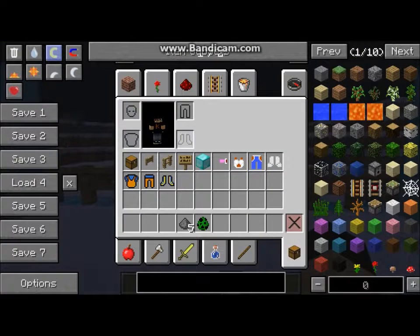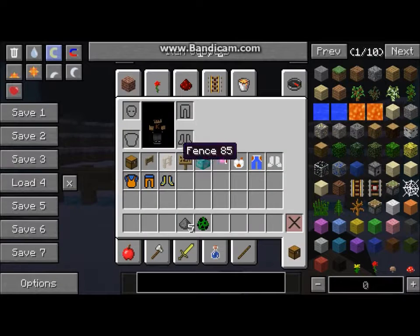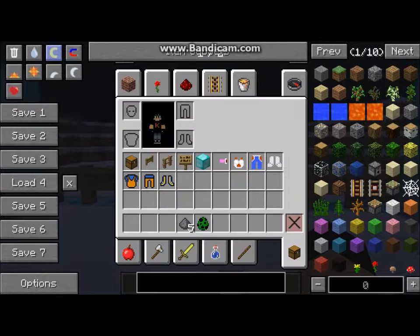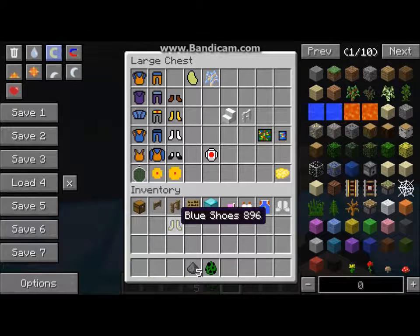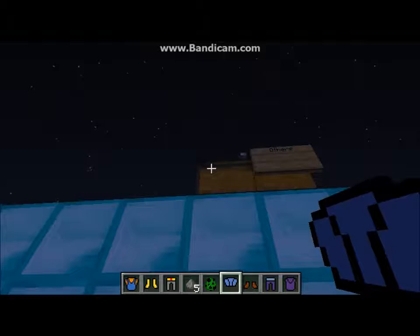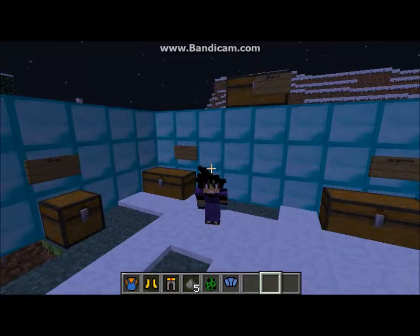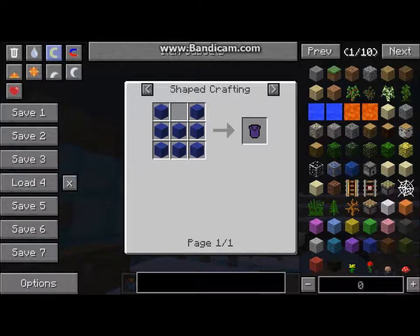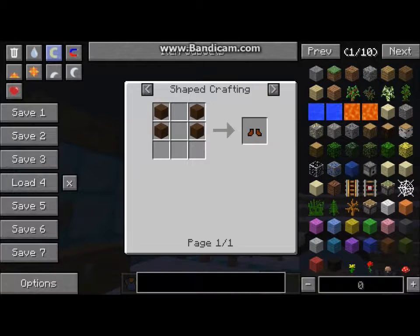And how you make these is with wool. Pretty easy. Now here's the next shirt. I don't know — oh, that looks like Gohan. Gohan's from one of them. That's how you make that, that's how you make that, and that's how you make that.